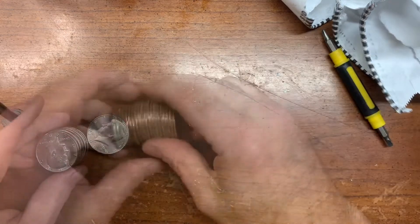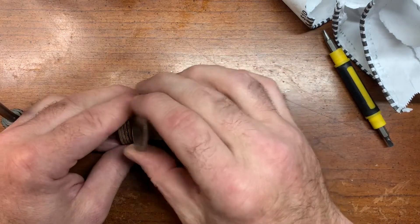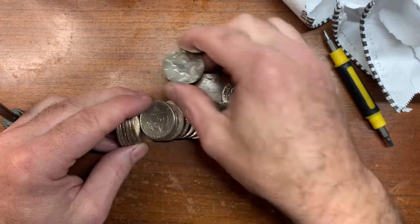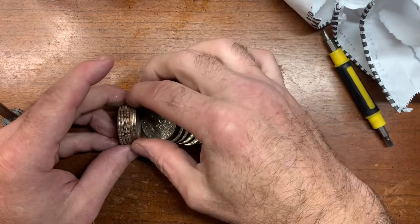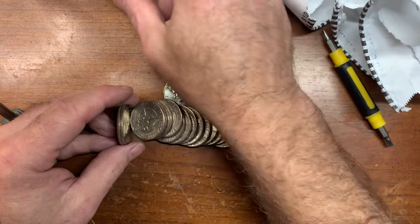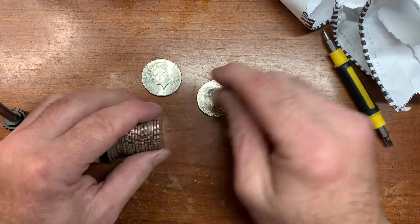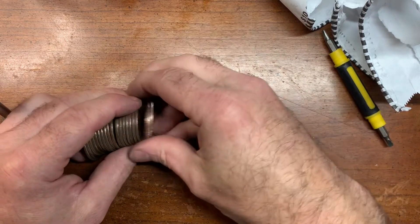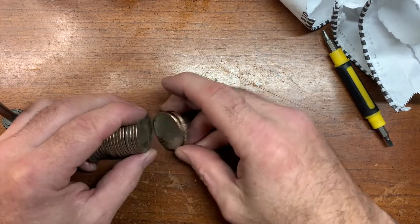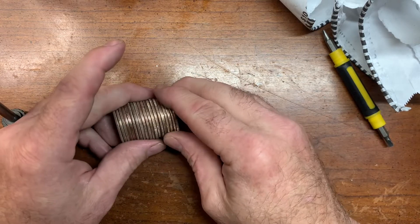Alright, let's keep going — shiny edges going on. That's just a 2001, not an NIFC. Got more shiny edges — there we go, 2020 right there. I don't see any more right off hand. We'll go find some more — I am down to my last four rolls of this box, but it has been absolutely loaded with NIFCs.